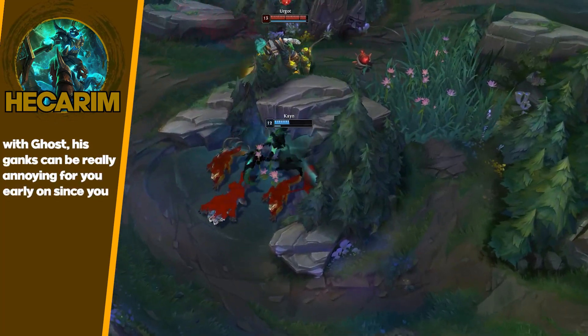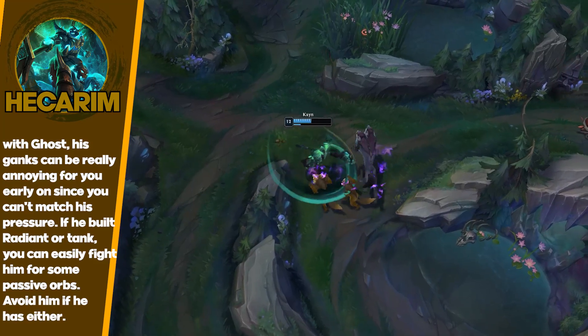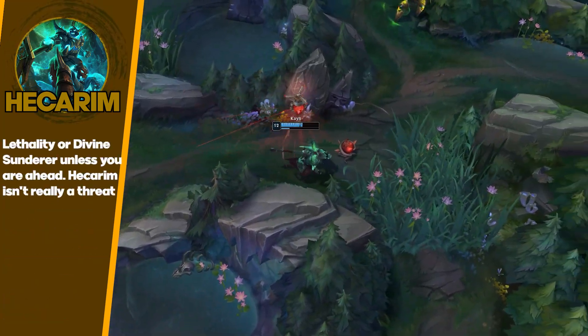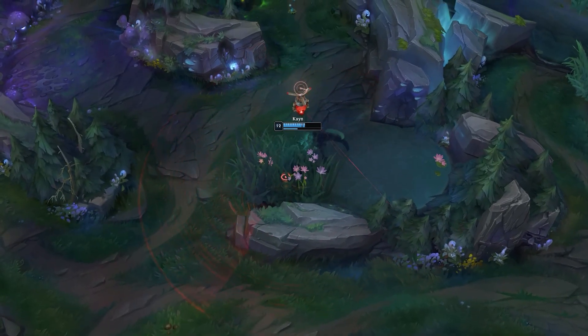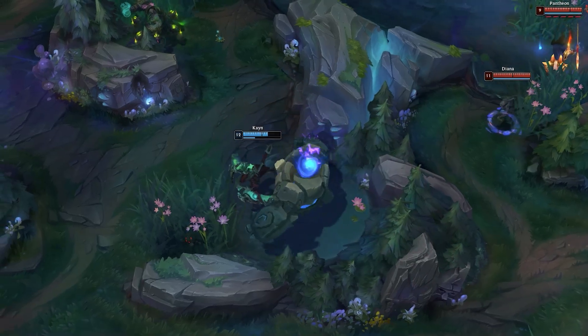Your E makes it so easy to gank and you guys pretty much farm at the same pace. I think you outscale Hecarim — that's why I put him in the average tier.